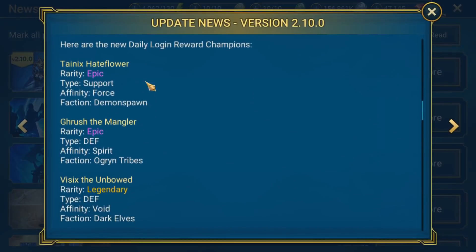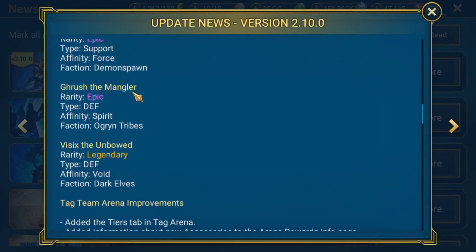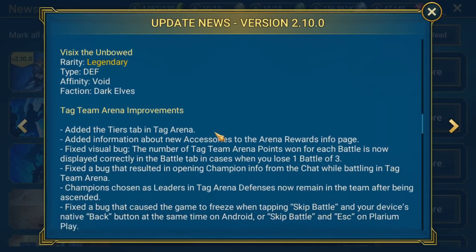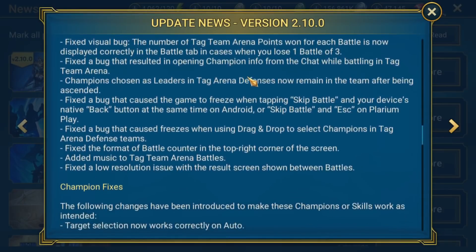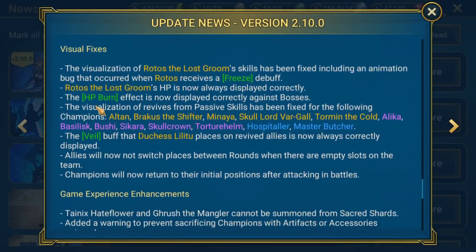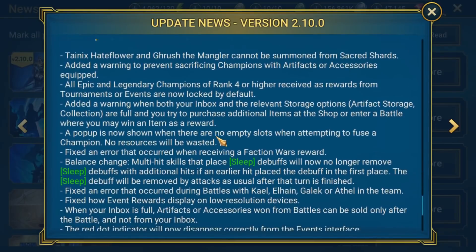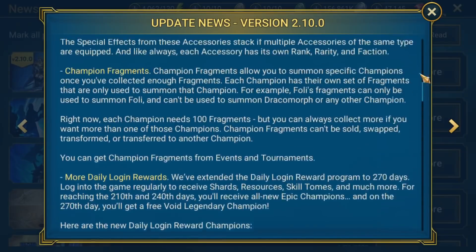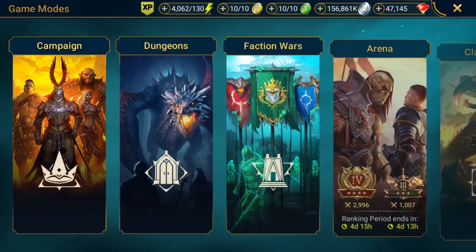So champion fragments, more daily login rewards, a little bit more information about the new champions which should be in the index now — I know I've spent a couple of videos really getting into that in more detail. Tide Team Arena improvements and champion fixes, and there's actually quite a bit of stuff here: visual fixes, game bug fixes, all that sort of stuff. Anyway, today I really wanted to get into the details of the bazaar, so let's go ahead and jump into that.